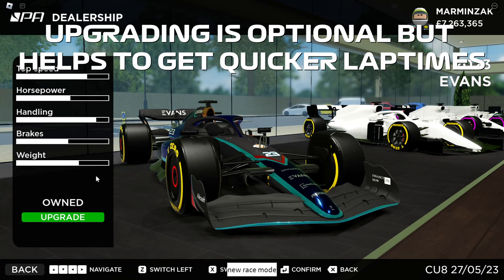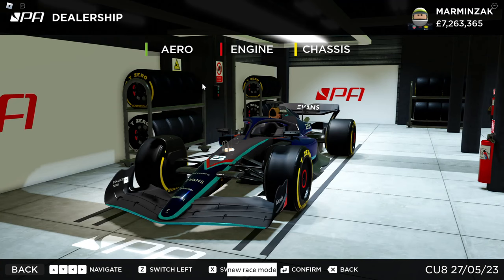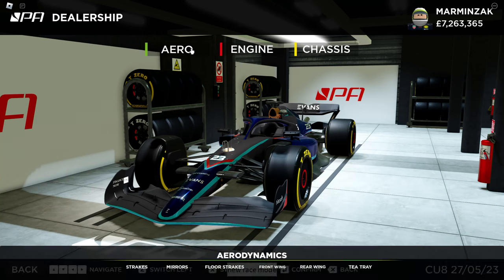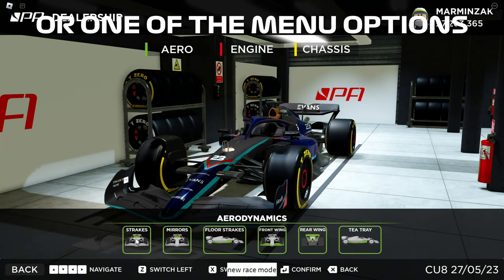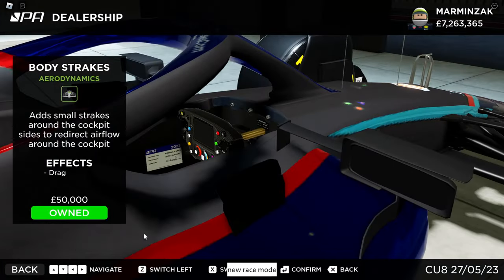To upgrade the car, all you have to do is click upgrade over here. Then you have these three menus. You can upgrade the aerodynamics of the car, the engine of the car, and the chassis of the car. To purchase an upgrade, all you have to do is press arrow and then choose one of these options over there. For example, you can upgrade the strakes of the car. I've already bought this upgrade, but it will cost you 50,000 pounds. Each upgrade has its own price — some are more expensive and some are cheaper.